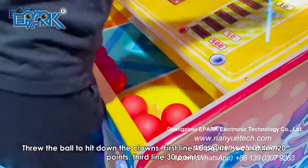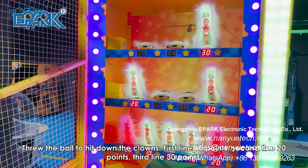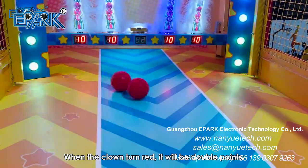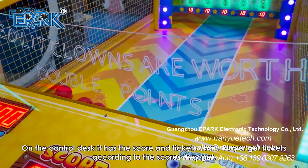Throw the ball to hit down the clowns: the first line scores 10 points, the second line 20 points, and the third line 30 points. When the clown turns red, it will be double points. The control desk displays the score and tickets.